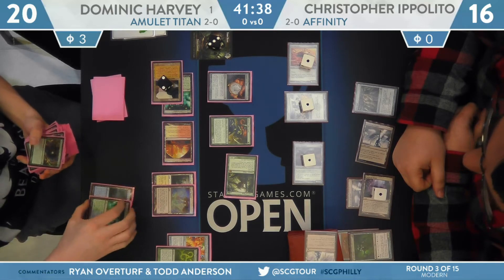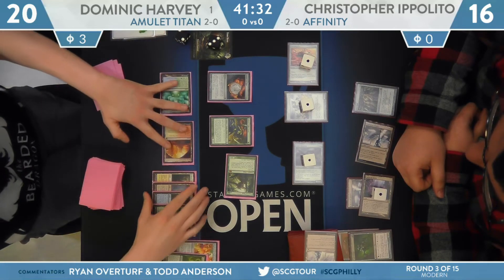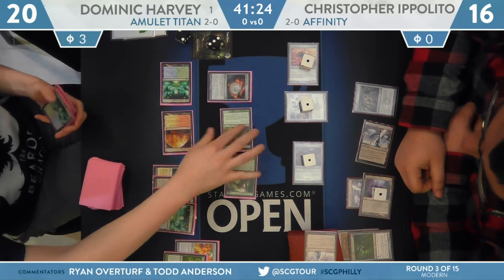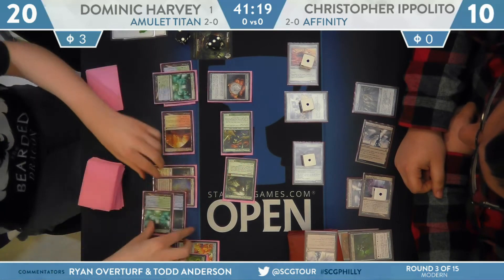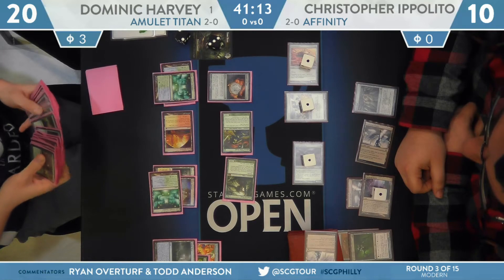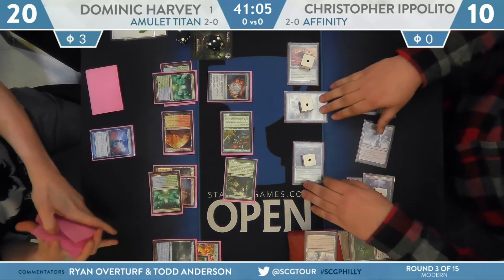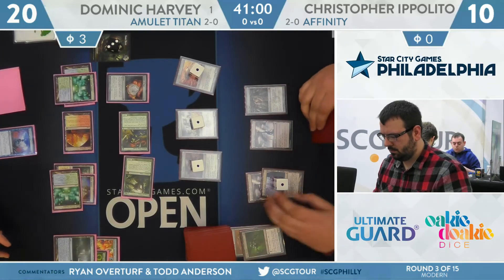The Titan attacks again. Tolaria West and another Simic Growth Chamber are the finds — those untap. Going to pick up that Gemstone Mine again off of the Growth Chamber trigger. Titan connects for six, Ippolito down to ten. Harvey floats three mana, uses Sakura-Tribe Scout to put Growth Chamber on the battlefield, which allows him to transmute Tolaria West. He can get Engineered Explosives, clean up all the zeros, leave Ippolito with just a Steel Overseer, or go get Pact of Negation to make sure the next spell off the top of Ippolito's deck is no good. Just a lot of options — I believe this game is all but locked up.